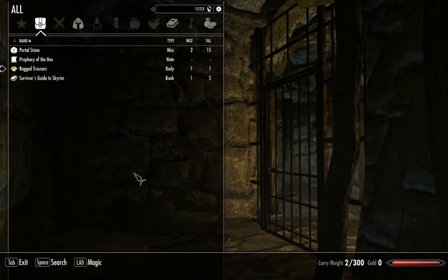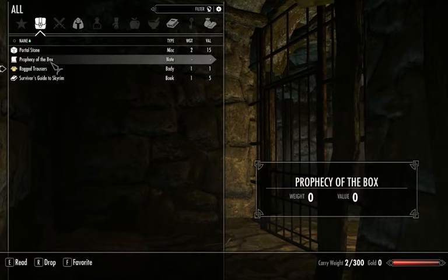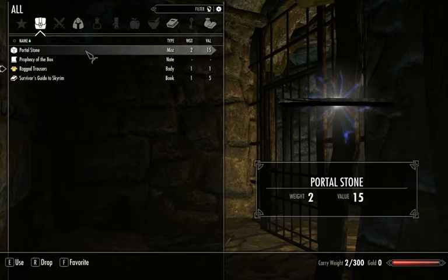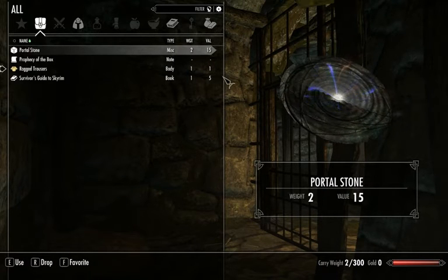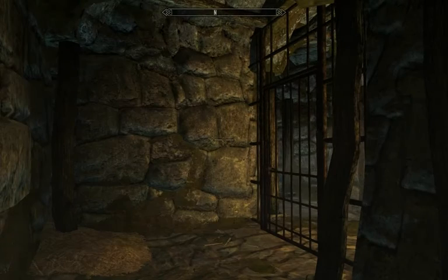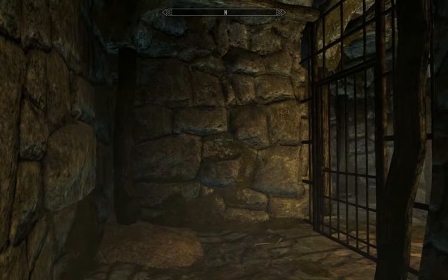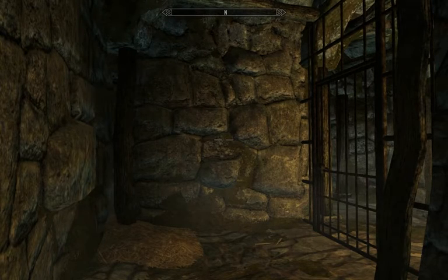She has nothing — absolutely nothing. She has ragged trousers, a Survivor's Guide to Skyrim from Frostfall, and a Prophecy of the Box from the TARDIS mod. This is from Familiar Faces, so I could click on that and go to the Familiar Faces place, but I'm not going to. I have a lot of mods running. Here's a short list of the mods that I'm using.